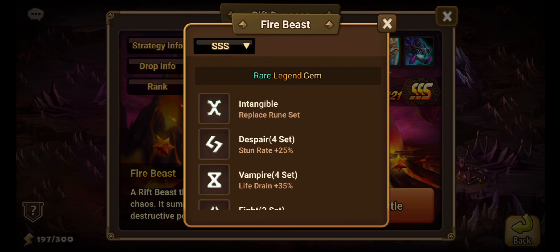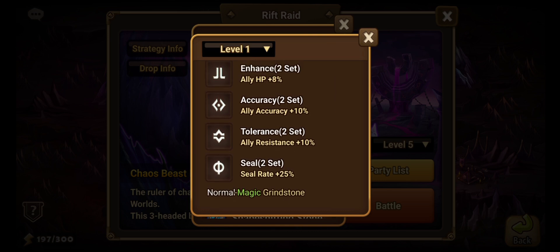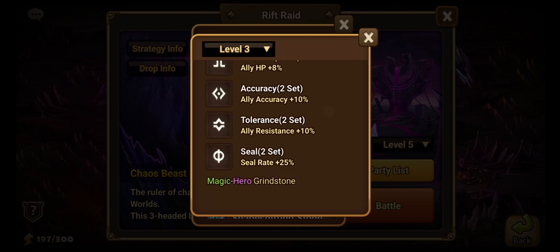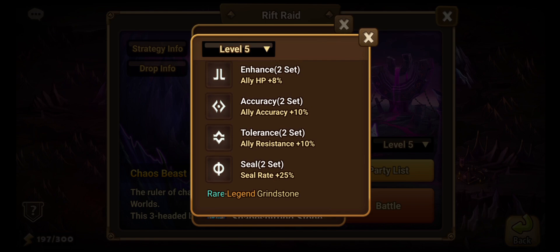Triple S scores can yield anywhere from rare — the blue ones — all the way up to the orange legendary ones. In rift raid, the level that you fight on determines the quality of the grindstones you get. Level one will get you awful grindstones of normal or magic quality, which you want to sell. Level three will get you anywhere from magic to hero, and hero is the only one you'll keep. Level five will get you anywhere from rare to legendary.